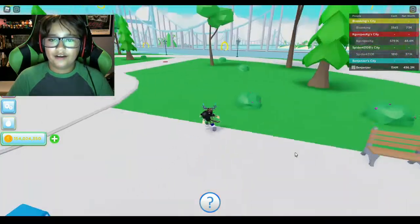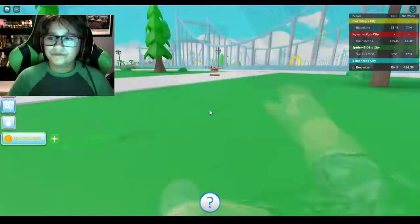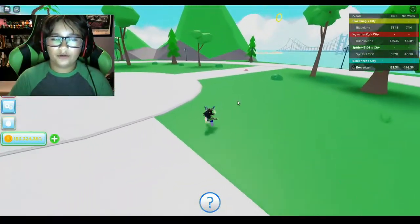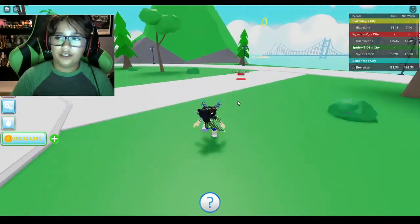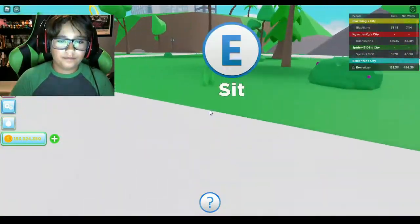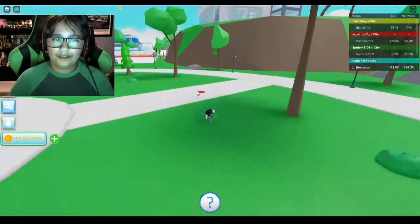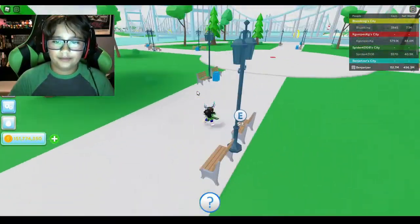Decorations, okay. Now what is over here? Buy some more decorations — I'm guessing we'll have to do one of those on each part of whatever it's called. Nice, you have like a bunch of benches and everything. Buy some decorations.